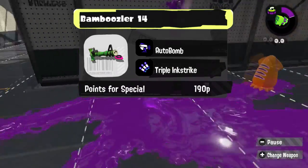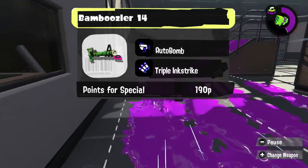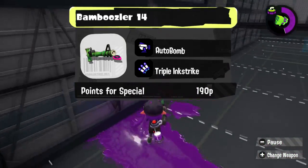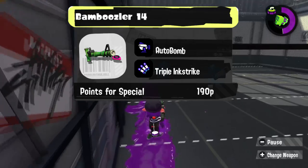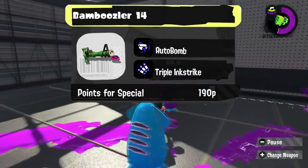Charger time! We got the Bamboozler. I think Auto Bomb would be fun for Bamboozler — Bamboozler's never had Auto Bomb. It would be great for tracking opponents as well as doing that little bit of extra damage, and Triple Ink Strike gives it that Splatoon 1 feel. It's also great for forcing people out of hiding.